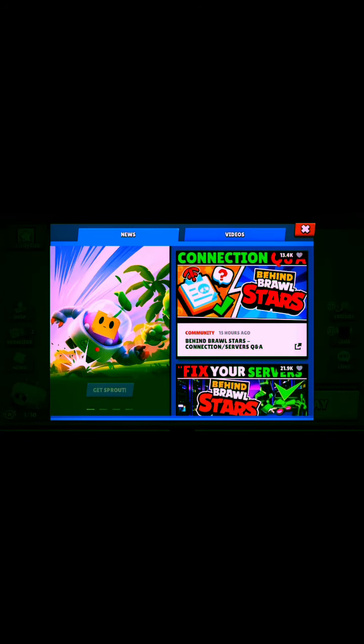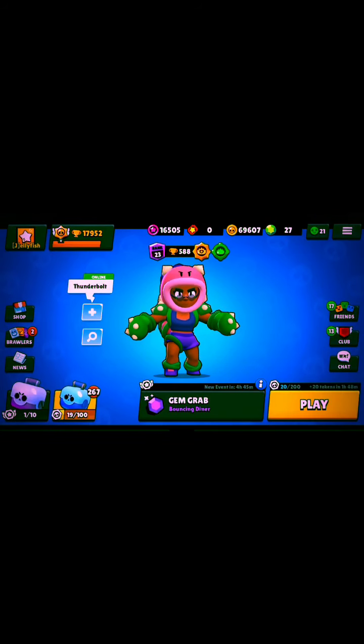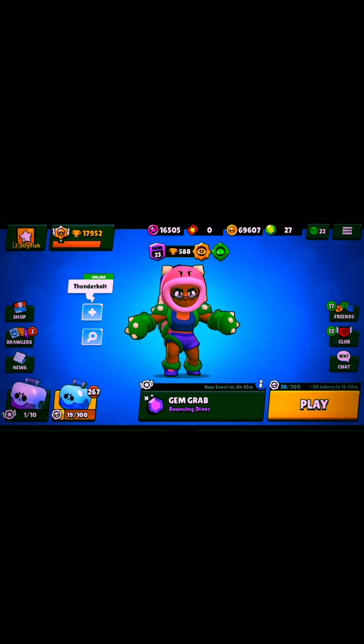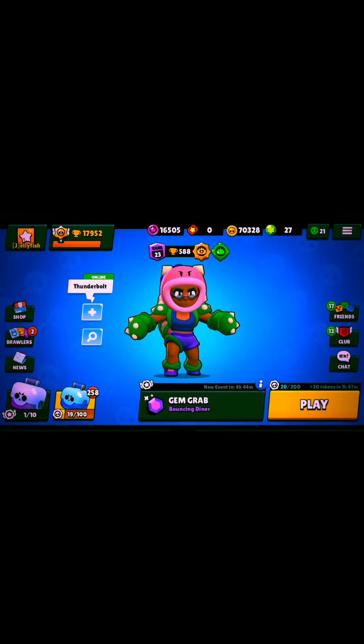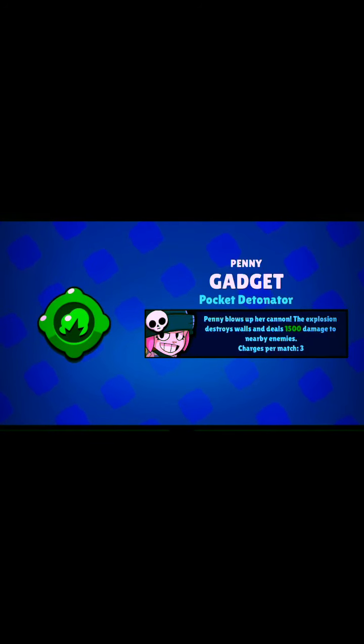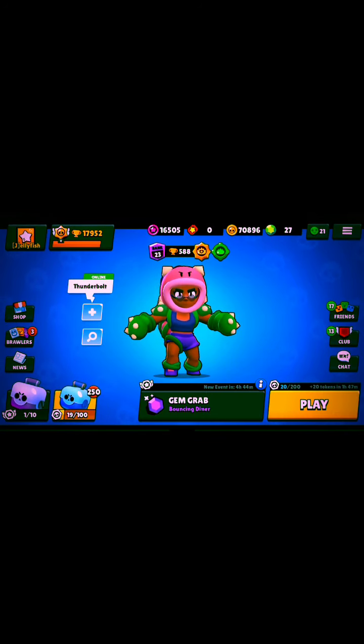I was just talking about gadgets and I just got one! I want to check the percentage now — still the same percentage, nothing changed. Maybe some token doublers or gems would be nice. Oh, token doubler! Another one! Now it's coins again. Please give me something nice — Penny's gadget! Finally something nice.